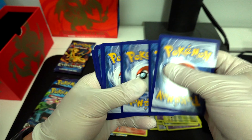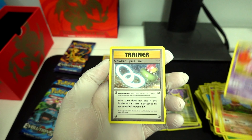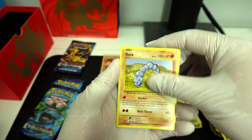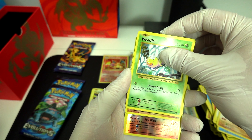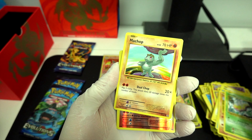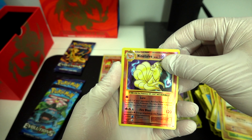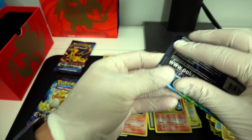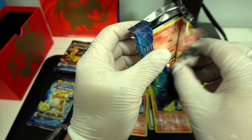Next pack: Nidorino. Soulbill. Pokedex. Pikachu. Staryu. Onyx. Weedle. Oh my god — Machop. Ninetales. Reverse Hollow. And a DuckTree. For a second I thought it was another Charizard — that would've been amazing.